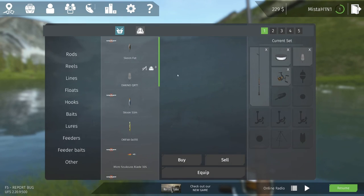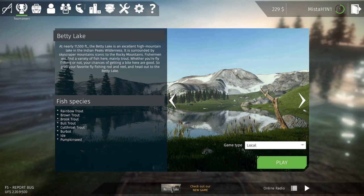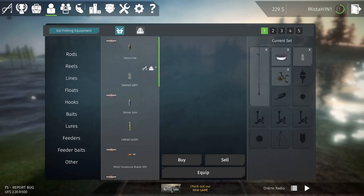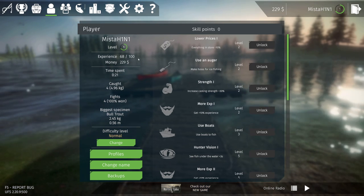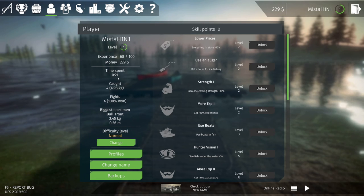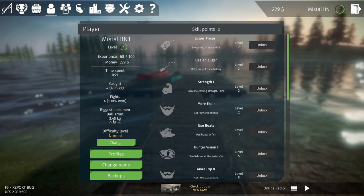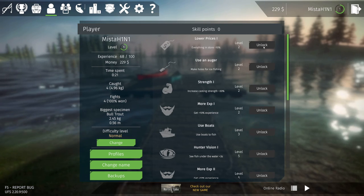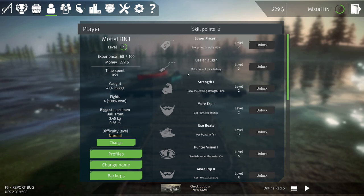Let's go ahead — inventory, skills. Let's get out of here first. So we have fisheries, we saw tournaments — we can have tournaments. Inventory skills, look at that. We are still at level 1, 68 of 100 experience. Money: 229 bucks. 21 minutes left. Fish caught 4. Bull trout was our biggest one — 2.45. Difficulty is just normal. At level 2, we can unlock lower store prices of everything. Use an auger for ice fishing — there we go, that's what we need.